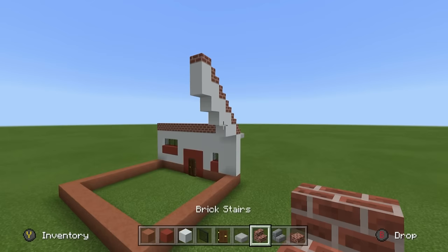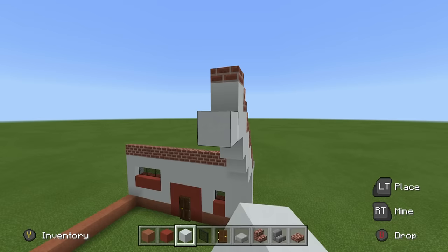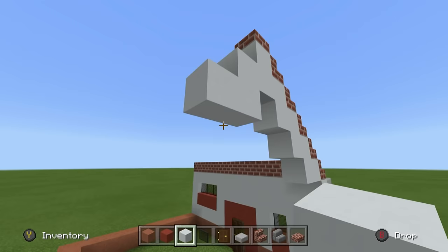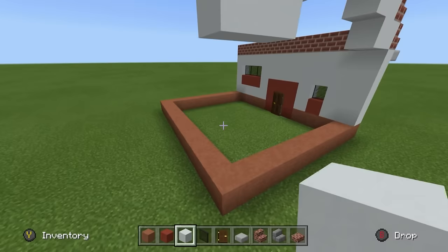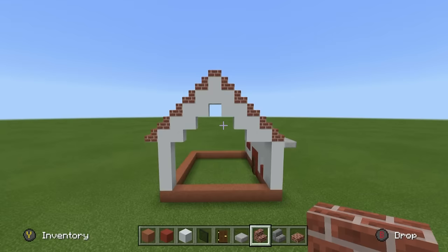Take this white concrete block and extend it towards you by just one block. Then go down, left, down, left, down, left, all the way down. Place brick stairs on the sides, and you should find that you have the same amount of brick stairs on the front as you do on the back.